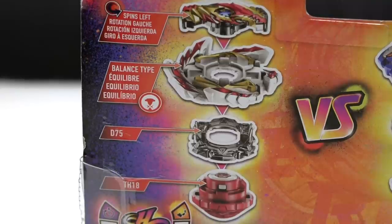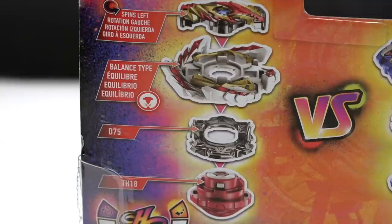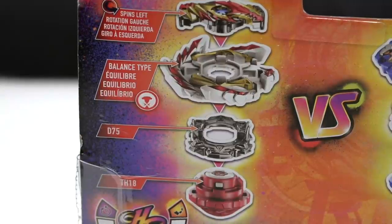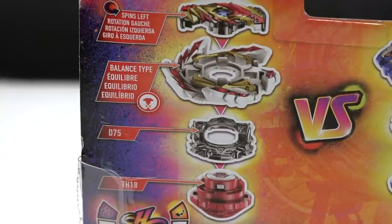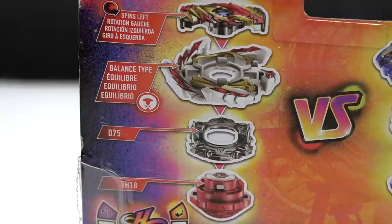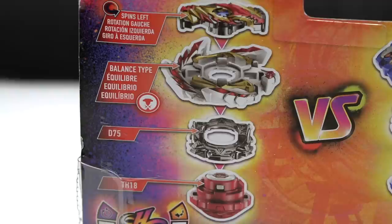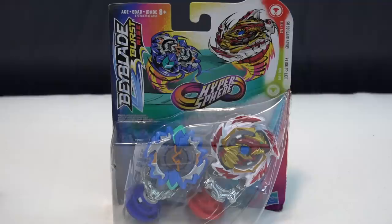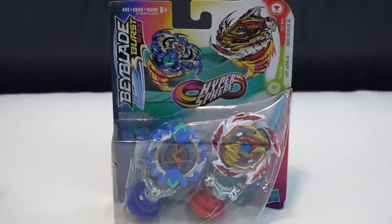A pretty common question is going to be about the Erased Develos parts. Looking at the part names, we have D75, which is the same disc from Venom Develos. However, the performance tip here is TH18 — so it's not the actual Bullet Driver, just a Hypersphere Hasbro version, but it's not the same one as Venom Develos. Venom Develos came with TH11, I believe. We'll take a look at the differences and weigh it out, and do some test battles later on.